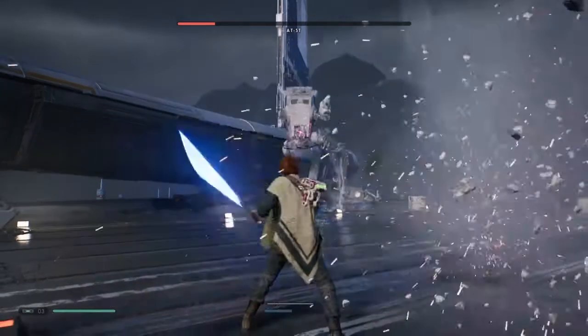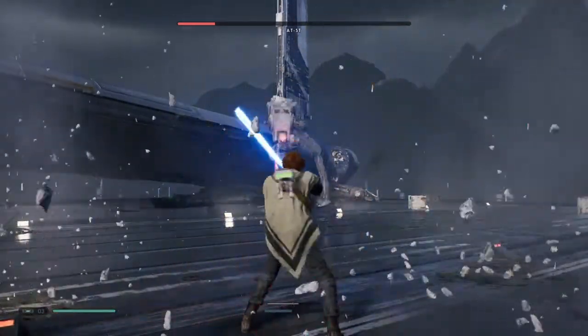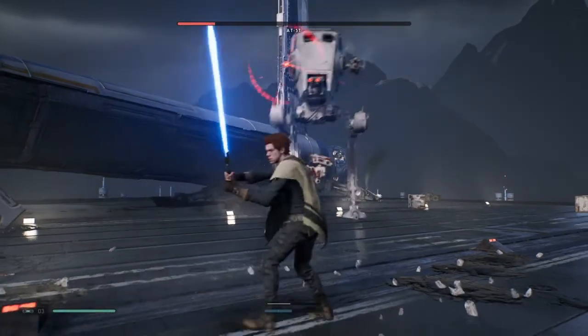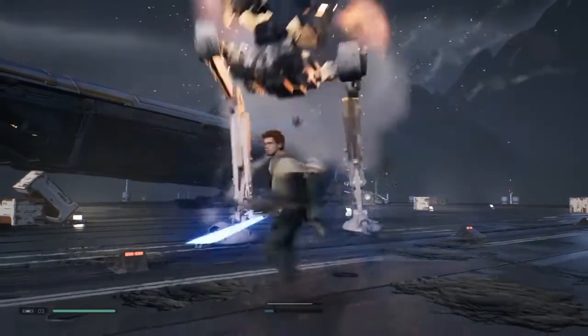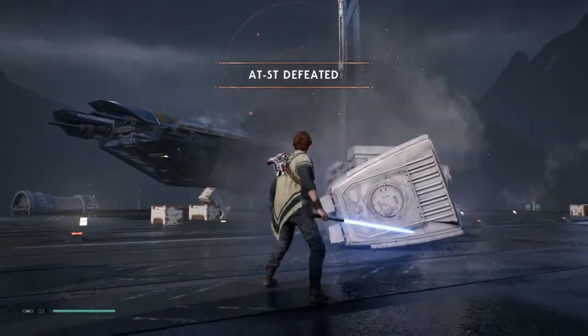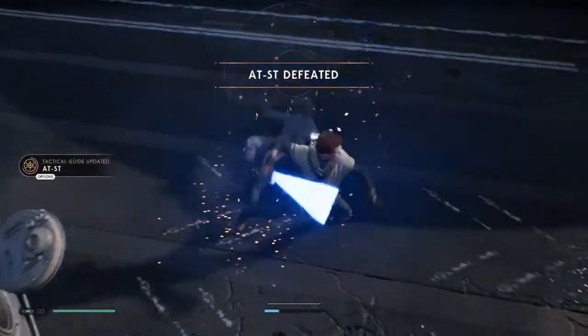I find the grenades do a lot of damage when you push them back at it, if you're close enough — around this distance — and you do it early enough, as soon as you see that blue light. Just hold down your force block when it shoots its lasers at you. If your force is low, just deflect the lasers back at it to build it up again, if you have that ability unlocked.